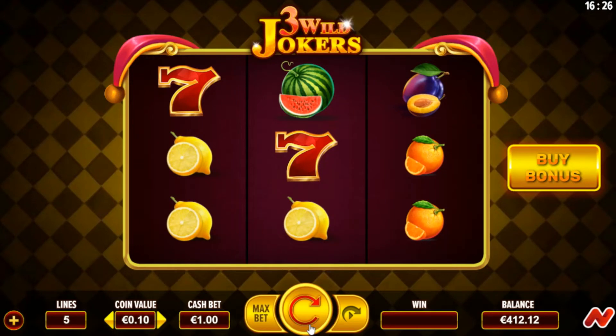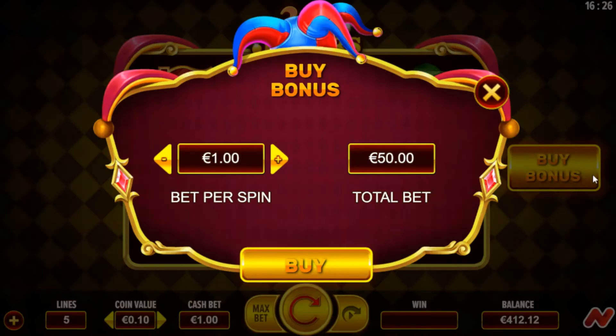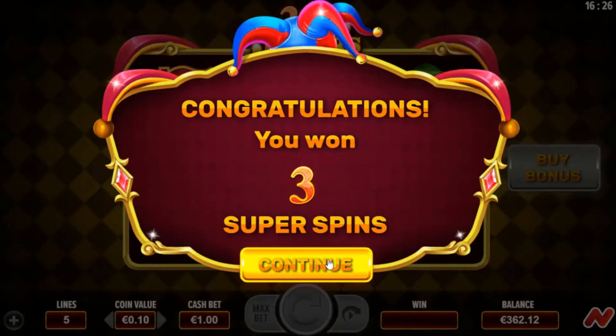If you live outside the UK, you can use the buy bonus feature. By taking that, you're guaranteed to trigger the bonus game on the next spin. However, there is a price to pay — 50 times your base game stake. So if I want to take that bonus bet, it's going to cost me 50 euros. Let's see how we get on buying the bonus. We've automatically got the three super spins.